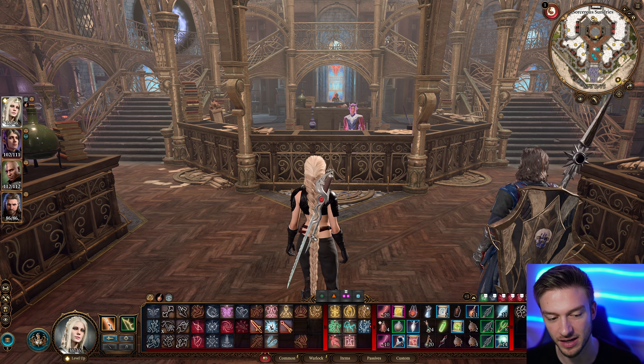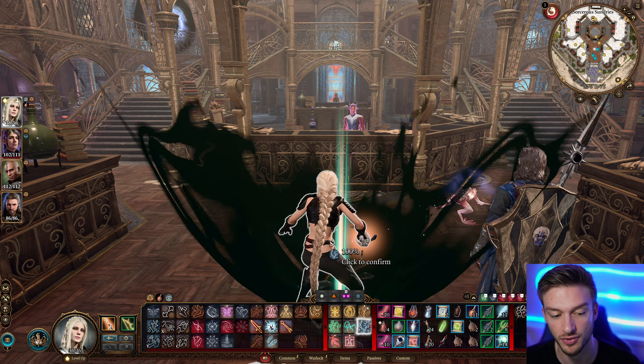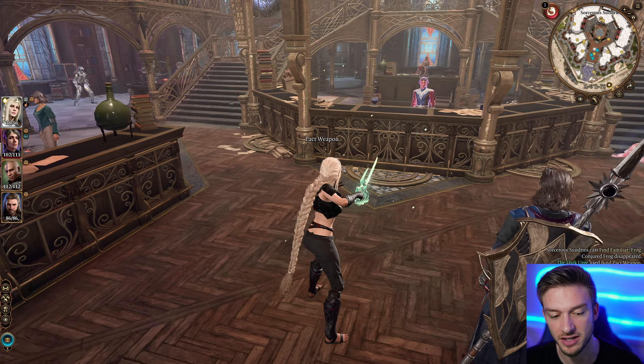All we need to do is pick a weapon and you have to play as a warlock. I just have this at a level 3 warlock, so you can do this really early in the game. Then you're just gonna bind your pack weapon.